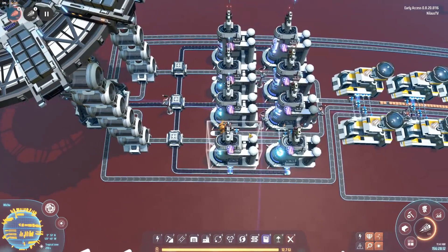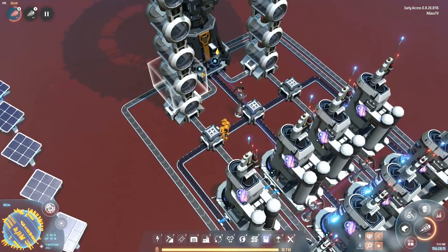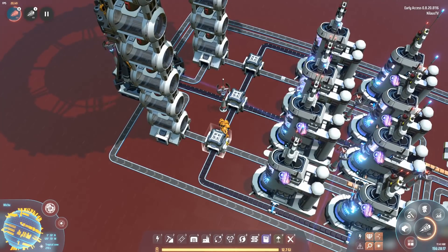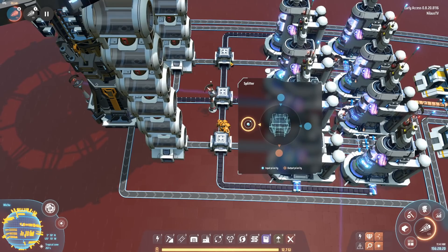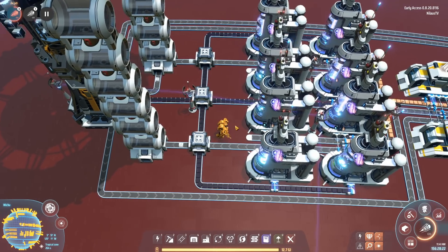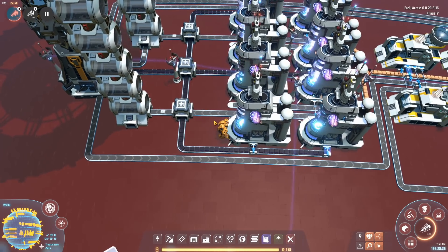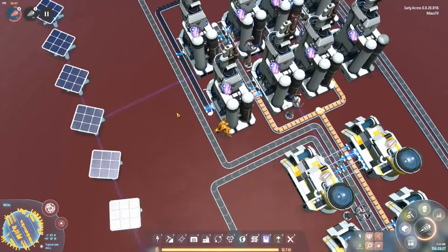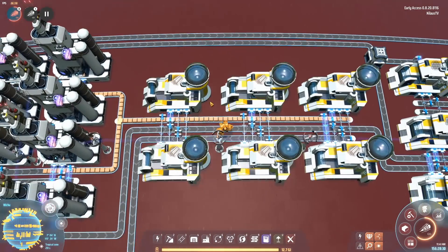So what we can see we're doing here: oil comes in, gets split three ways into these. This splitter here is making sure that the hydrogen flows through. I almost never use elevated belts — I prefer to have things in line. And with these splitters, you can actually do as I'm doing here. This will provide the refined oil that we need for the next phase into the plastic.